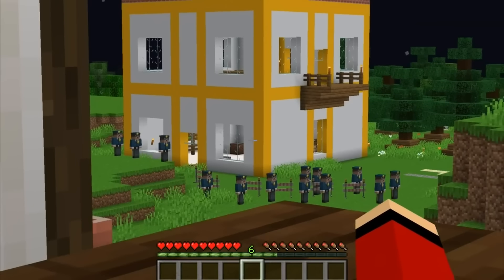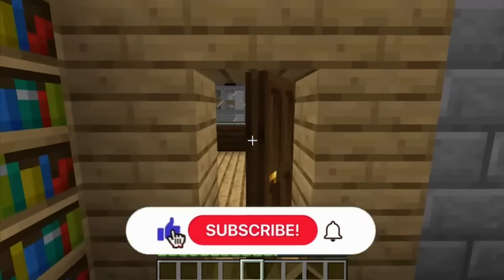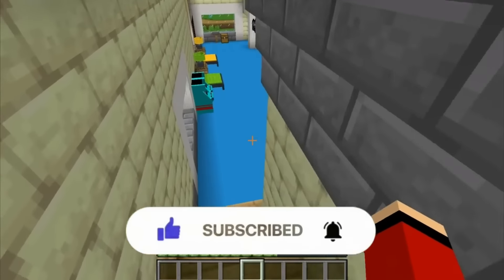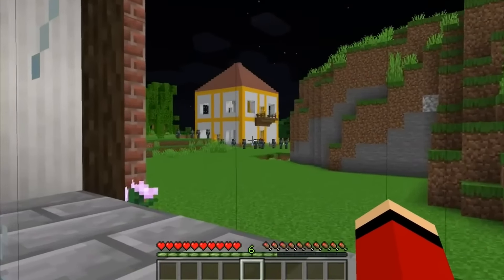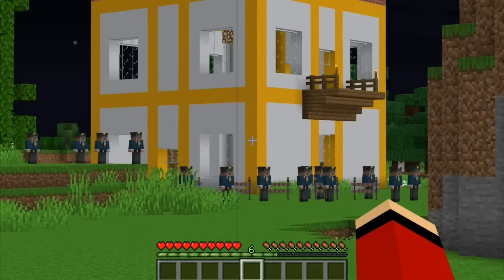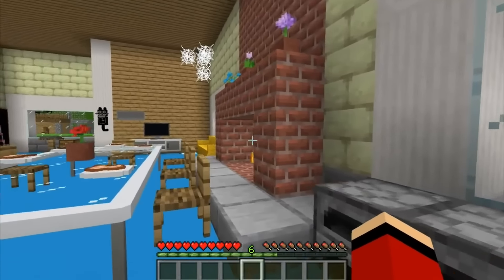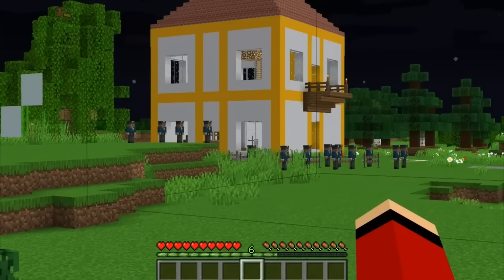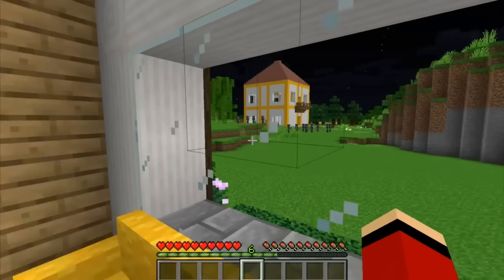A hostage situation in my own village and Mikey is the hostage. This is unreal - besides, I don't have a million dollars. Are those explosives on Mikey's house?! There's no way I'm getting past the police barricade. This leaves me no choice but to save Mikey on my own. If I'm not careful the criminal will press the detonator and Mikey will be toast.